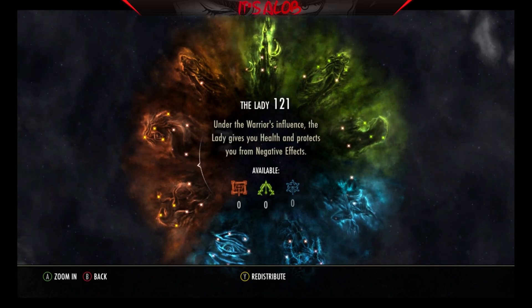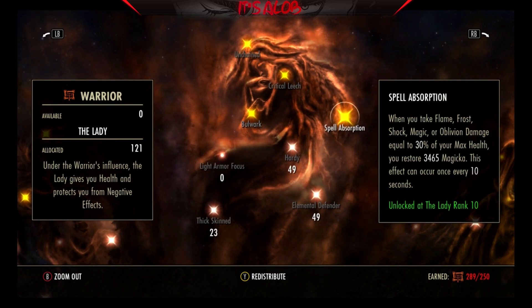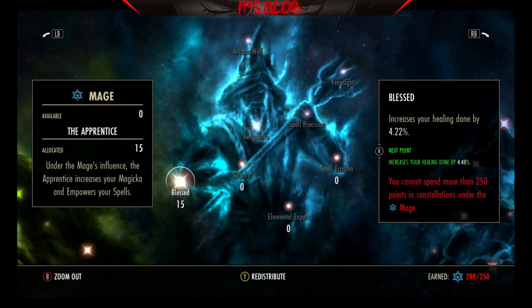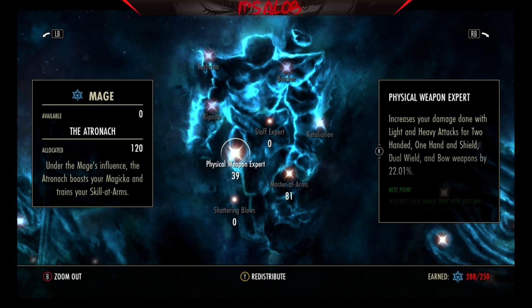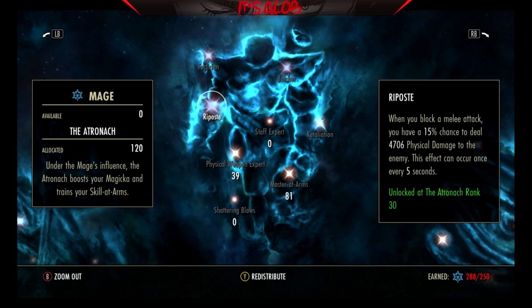As for CP, I'll run through it quickly. For the more irrelevant spots: 40 Ironclad, 64 Resistant, 17 Medium Armor Focus, and so on. Then 15 into Blessed to get healing a little higher. In the damage tree we have 81 into Master at Arms and 39 into Physical Weapon Expert. A lot of people think that's over-investing, but for this build you need it.